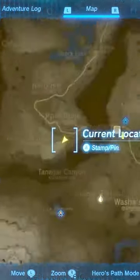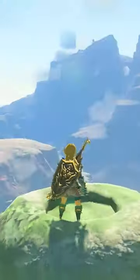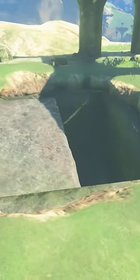For the chest armor, head to the top of this ridge where you'll find a stone pillar. Step on the switch on top to open the ground nearby and collect the chest piece.